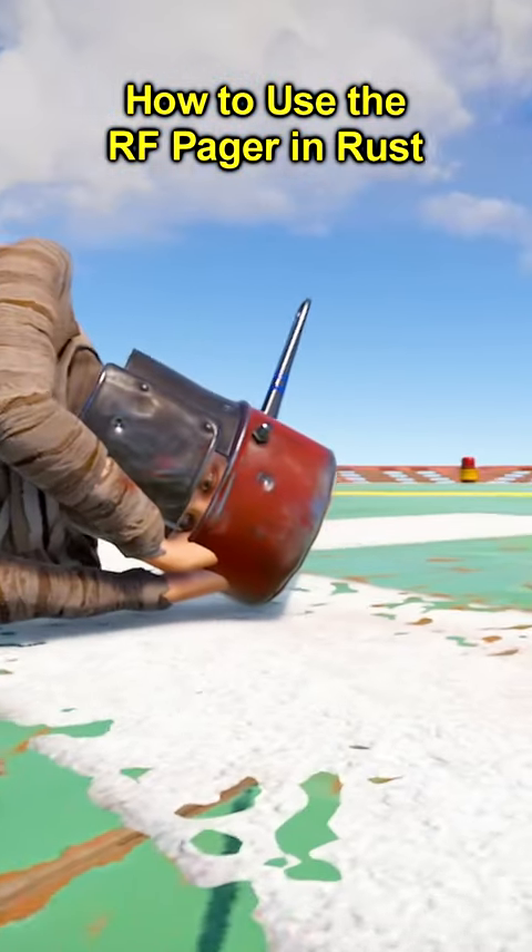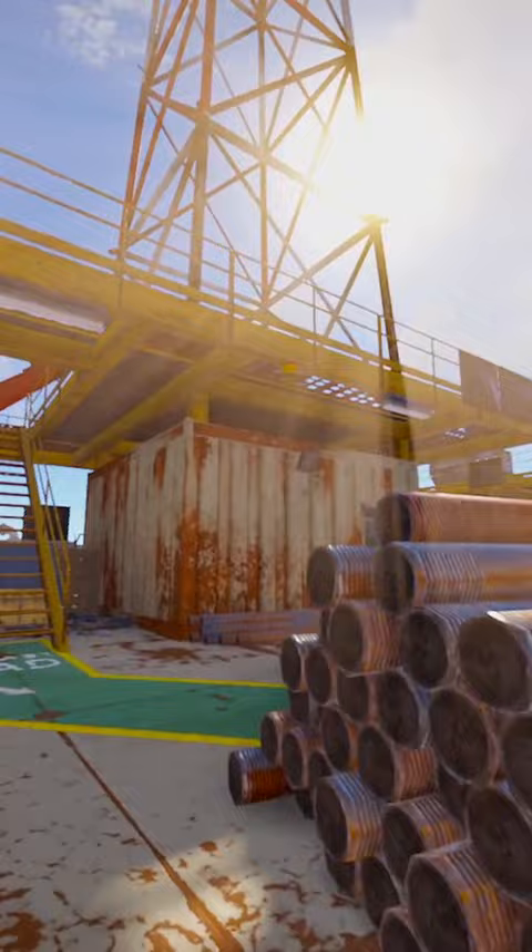Let's check out how to use RF pagers in Rust so you can flex your increased IQ on your teammates. You may have noticed these signs and numbers at the oil rigs and Excavator. If you take note of these numbers, you can put them into a pager that will notify you when the monument is being taken.